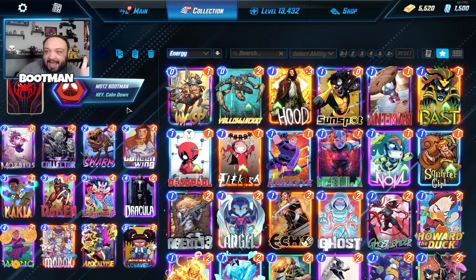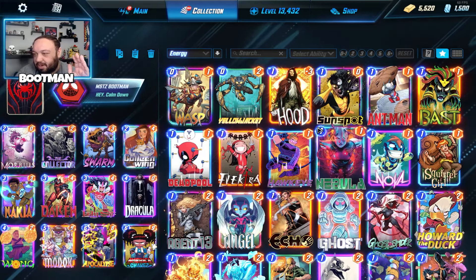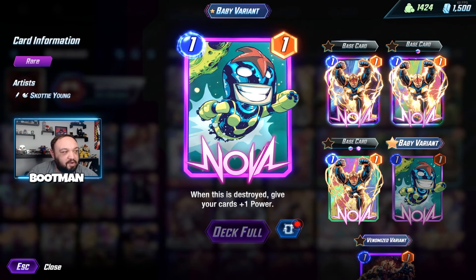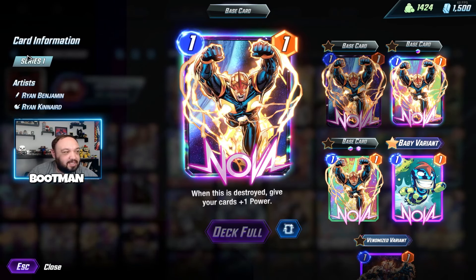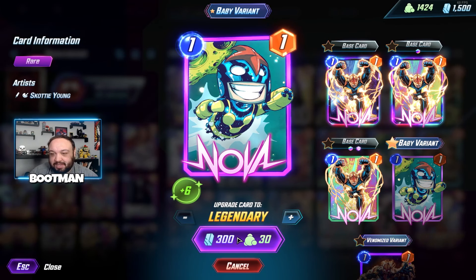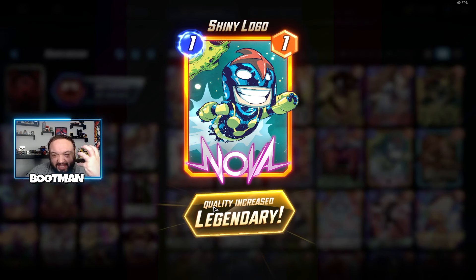Let's see what card we want to upgrade. I just got this new Scotty Young baby variant, so here's what it looks like when you're checking out the card. You can see the artist right here — click through and it shows you the artist, the series, everything like that. Then we have the new fast upgrade system, so let's upgrade this one more right here.